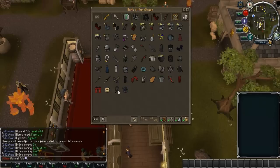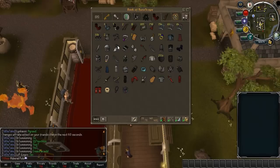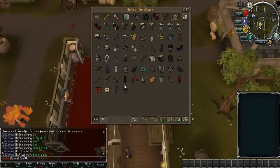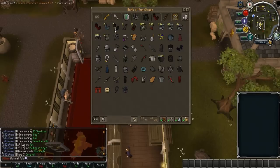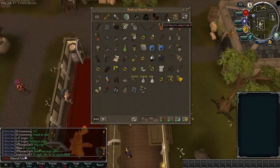I also have a whip vine, Zamorakian spear. I don't have tassets anymore — sold them for what's in the next tab. I still have Hati paws at like 10% charge — I should probably just use them up before March 18th. Amulet, ranging crystal bow — I have two because I stupidly bought another one after a quest thinking it was worth it. Also dragon, rune, and barrows gloves, Karil's crossbow, accumulator, and some bolts — I desperately need more of those.